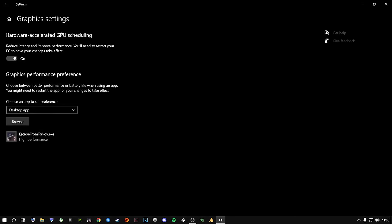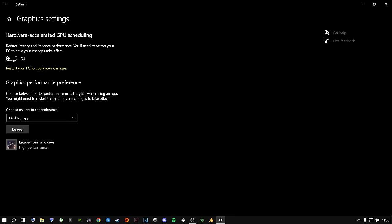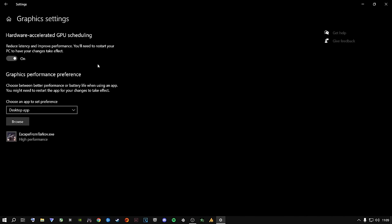If HAGS is currently off and you turn it on, it will say 'Restart your PC to apply these changes.' Do not restart your PC just yet — you're going to need to restart at the end of the video anyway. Watch the full video first, then restart your machine so everything applies at once. Make sure you have this option on.